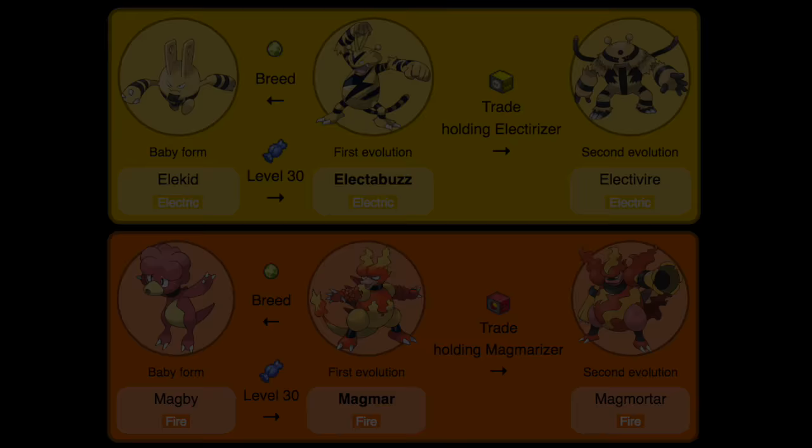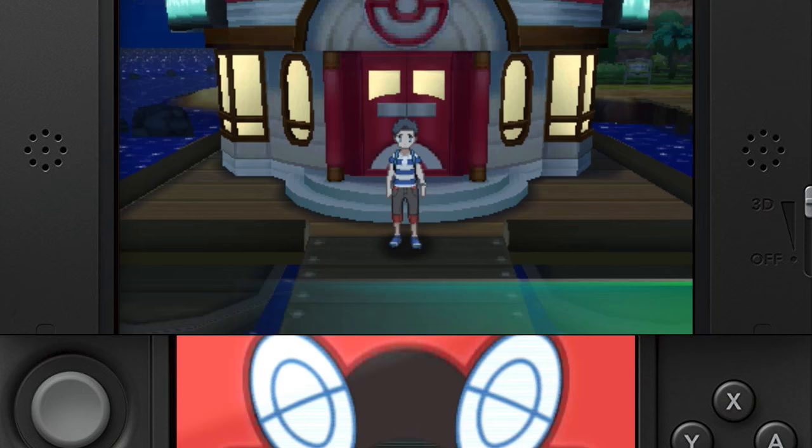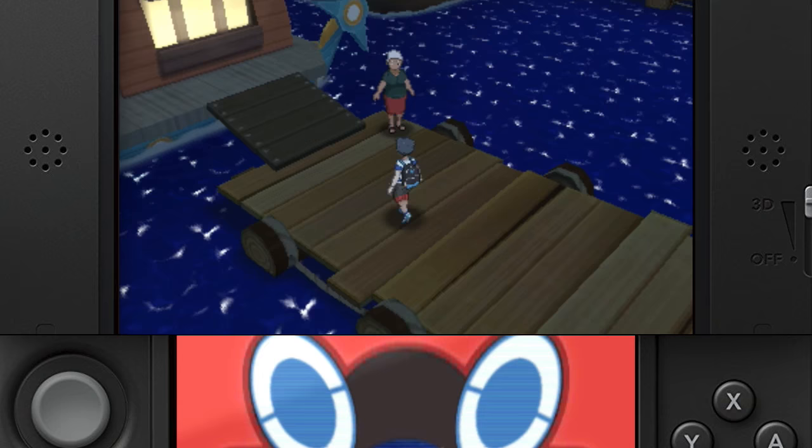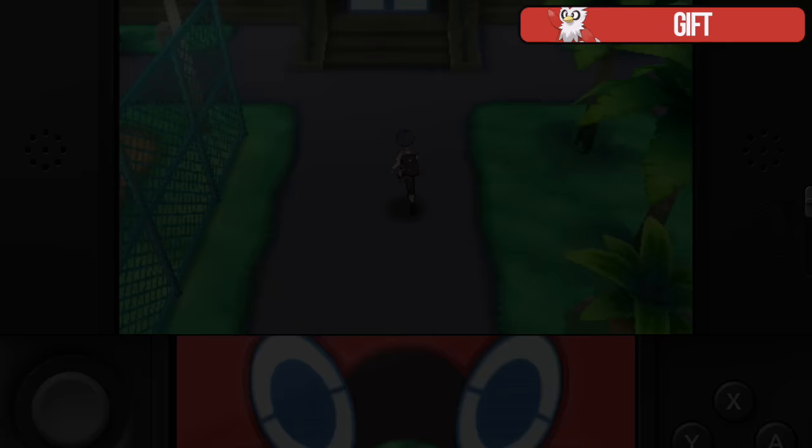The Electrizer and Magmarizer — I'm grouping these together since they're obtained together in Seafolk Village. Head to the Huntail Ship in the southwest and speak to the man inside of the ship. He'll give you both of these items. If you need additional ones, wild Magmars and Magby hold the Magmarizer, and wild Elekid and Electabuzz hold the Electrizer.